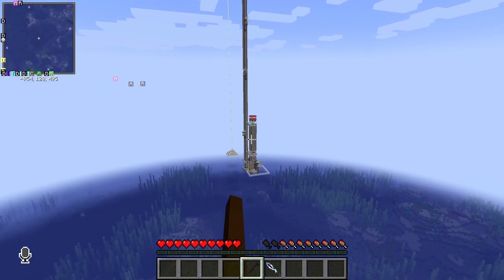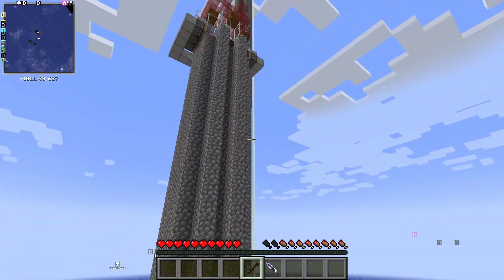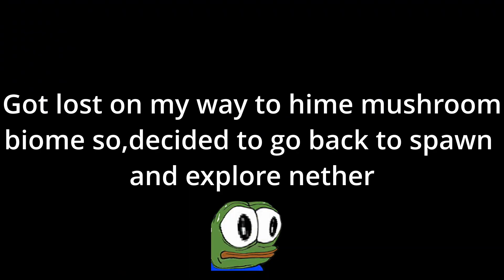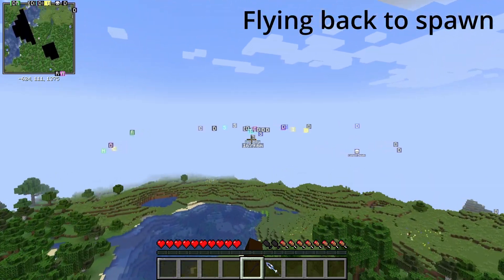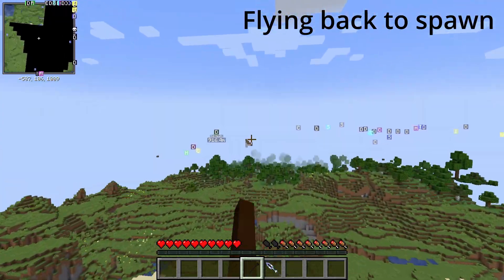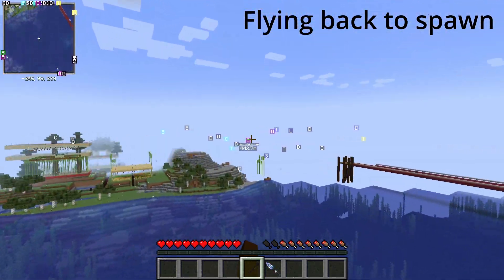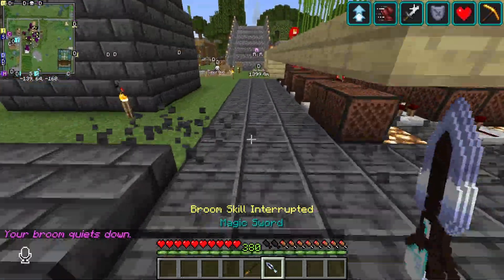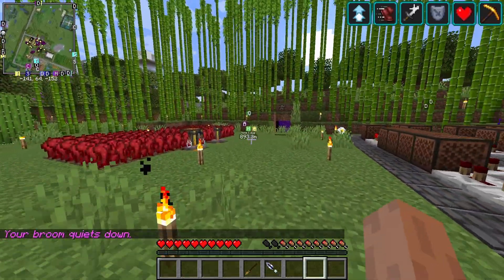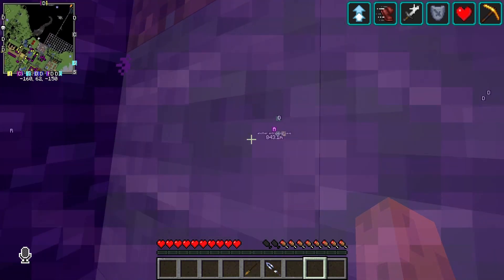Trying to find my way to Hime's remote town. What is this remote contraption doing here? Wow, there's something amazing I found. Let me fly back instead and go through the nether portal. All right, back to spawn - let's try to find my way to the nether portal to go to Hime's town, and let's show you the farm that my community member built.